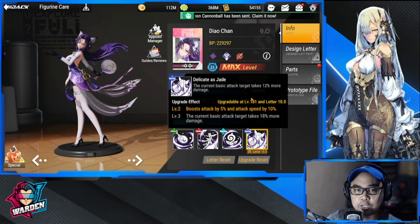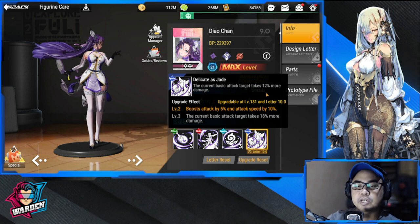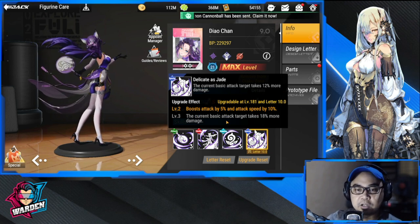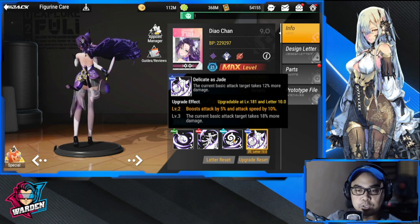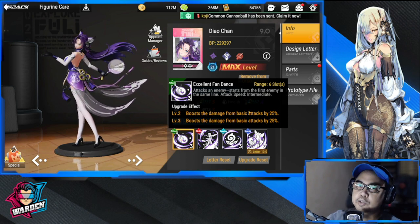Her special skill, Delicate SJ: the current basic attack target takes 12% more damage, boosts attack by 5 and attack speed by 10, and the current basic target takes 18% more damage. That's a pretty straightforward skill. Now let's move on to her parts.